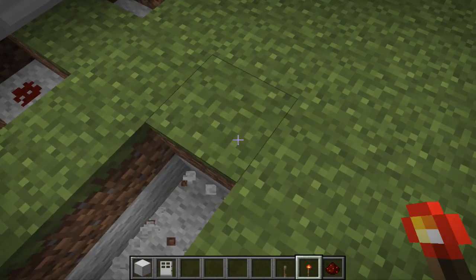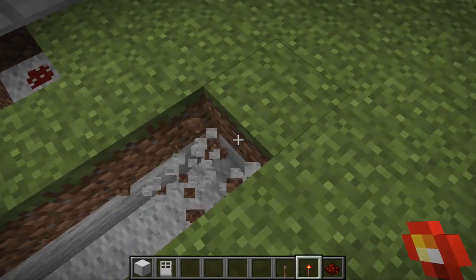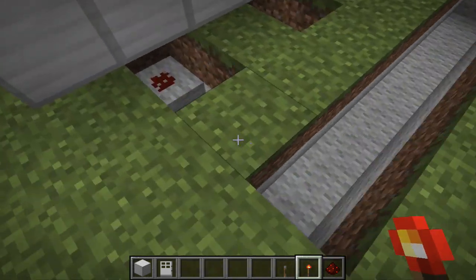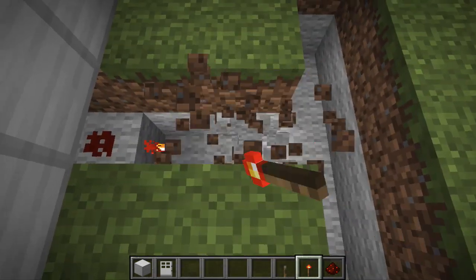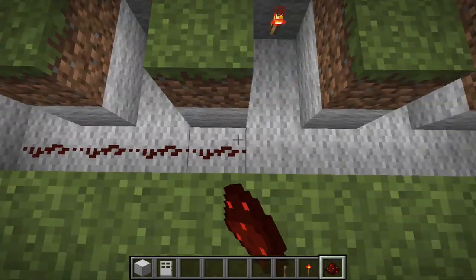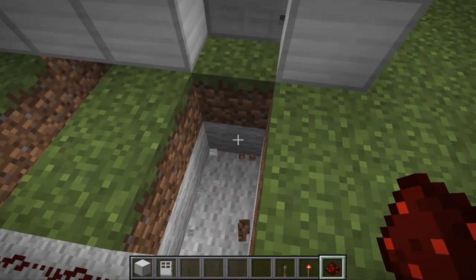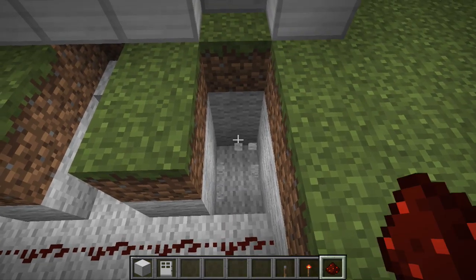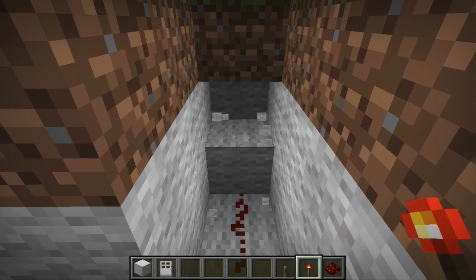Now what you need to do is clear a pathway — make sure it's all at least two blocks down — and make it go all the way to your door. Clear pathways connecting to the main pathway as well. Basically, we need to put a line of redstone along this long pathway, and then it needs to go to the door and down a block, just like this. Then put a redstone torch right there.